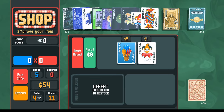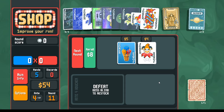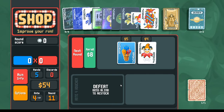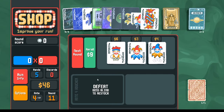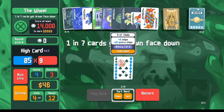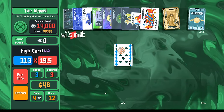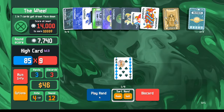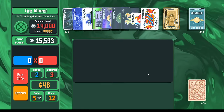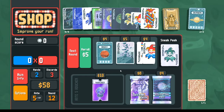Hear me out - it may look weird. I have only one card in my deck; why do I need the extra hand size? This is just some shop manipulation. We can re-roll and stop there. For the wheel, here's what it looks like: here is my high card. Here it is again - my high card. We can just do that for the next couple of rounds.